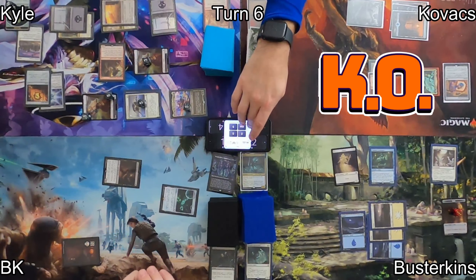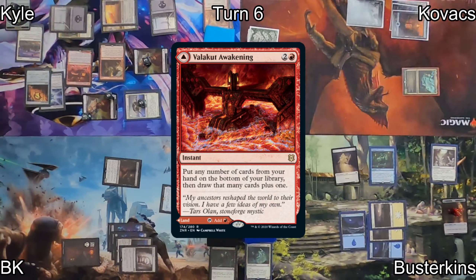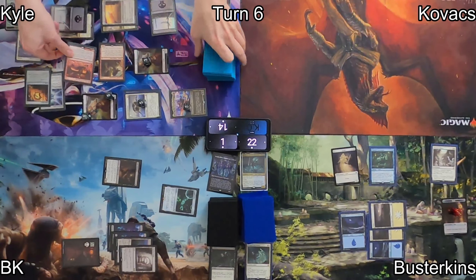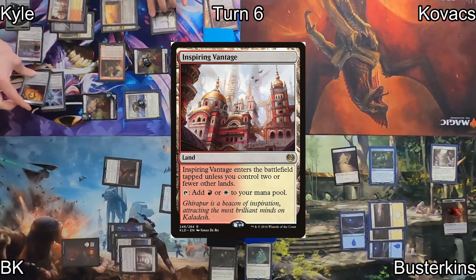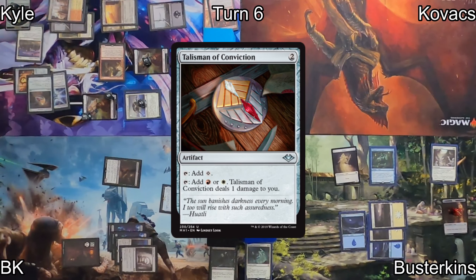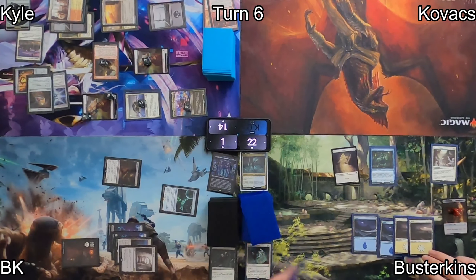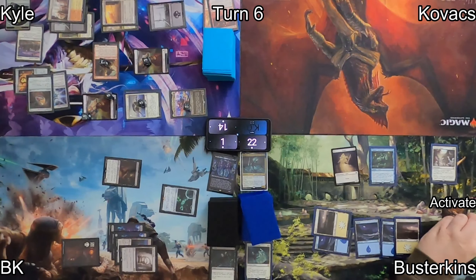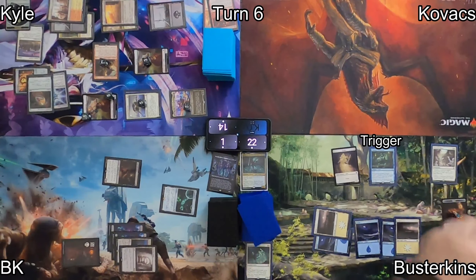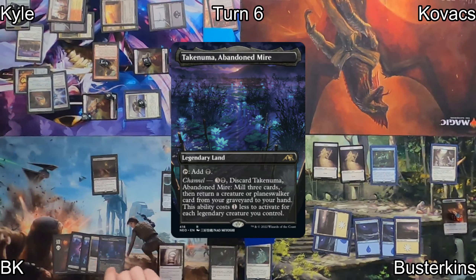Unfortunately, Kovacs gets knocked out of the game after being dealt enough damage. With that, Kyle in second main phase casts Valakut Awakening — he puts one card to the bottom of his library and gets to draw two cards. He drops Inspiring Vantage, casts Talisman of Conviction, and passes the turn to Busterkins. He draws and plays another Island as his land for turn, then activates a Clue, cracking it and drawing. This triggers his Ethereal Investigator, giving him another Spirit Token. He passes.